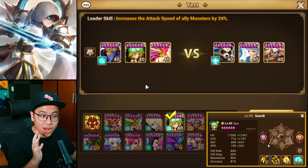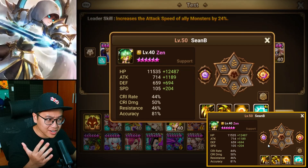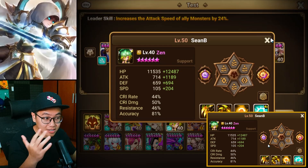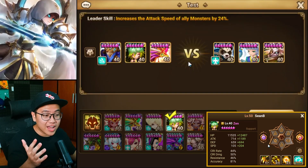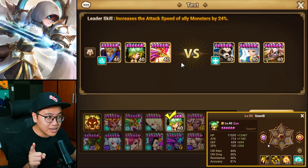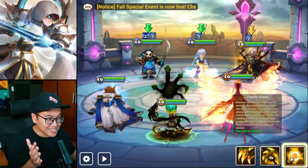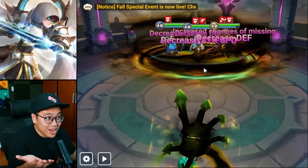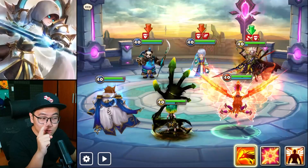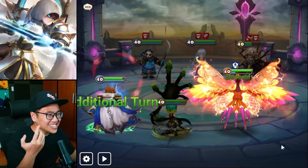One of the more popular ways this guy is being used is on defense in guild content, because he's like a 5-star Orion. He strips, he puts a random debuff, but you don't know what is gonna happen after he uses the strip. So on defense that is amazing, because RNG is always better for the defense team. But for offense, it is very annoying because you don't know what's gonna happen. The strip and the debuff is beautiful, but what if the unit you don't want to move... moves?